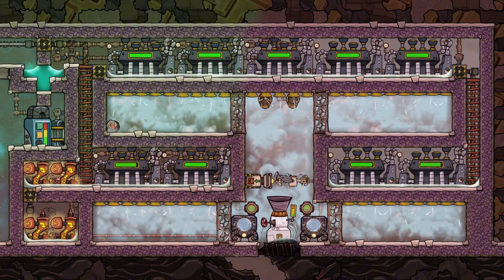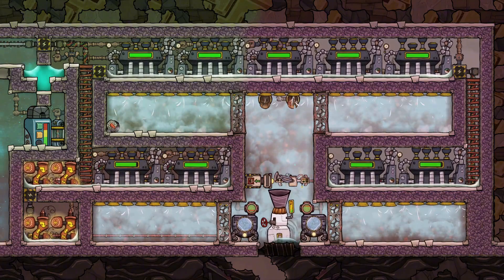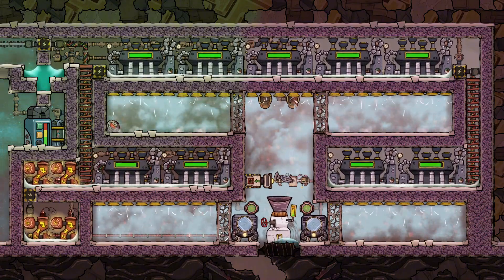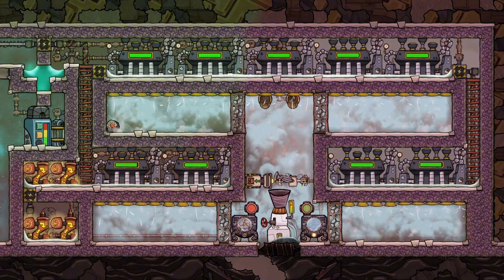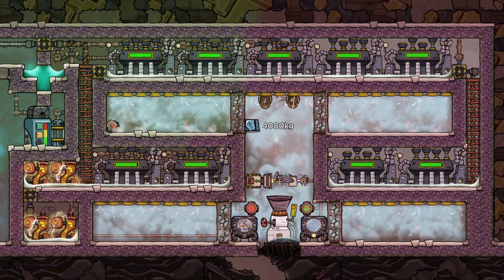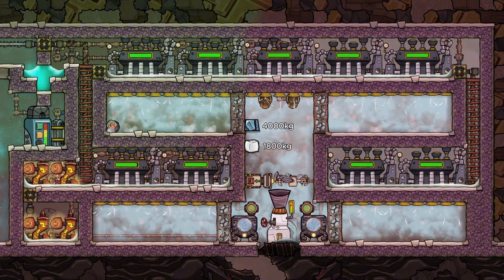I have to admit I didn't run definitive tests here. This setup is your entry into harnessing the geothermal heat pump — it's just a fraction of what the building is capable of. However, it can be achieved once you have access to nectar, plastic, and steel, and in my opinion it comes at the perfect time to help you scale power production for the mid-game. The big material breakpoints are 4,000 kilos of steel — including the 1,200 for the geothermal heat pump — and 1,800 kilos of plastic, alongside all other building materials.